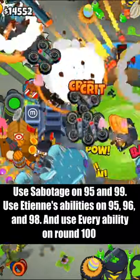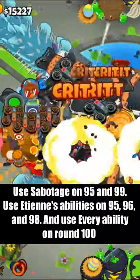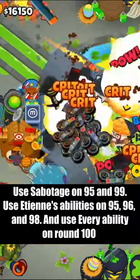Now, use Sabotage on rounds 95 and 99, Etienne's ability on 96 and 98, and then use every ability on round 100, and you should beat the map pretty easily.